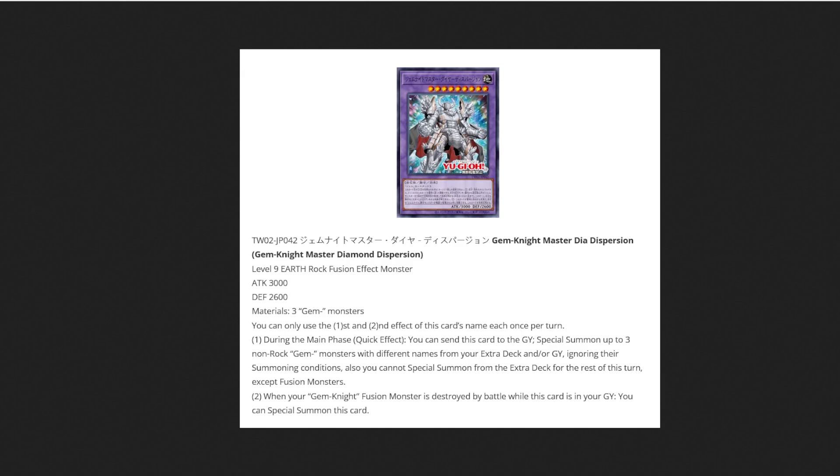The first card on the screen is Gem Knight Master Diamond Dispersion. This is a Level 9 Earth Rock fusion, very similar to Master Diamond. It asks for three Gem monsters — interestingly it says 'gem monsters' and not 'gem knights.' During the Main Phase as a quick effect, you can send this card to the graveyard to special summon up to three non-Rock Gem monsters from different names from your extra deck and/or graveyard ignoring summoning conditions. You cannot special summon from the extra deck for the rest of the turn except fusion monsters. When your Gem Knight fusion monster is destroyed by battle while this card is in your graveyard, you can special summon this card.